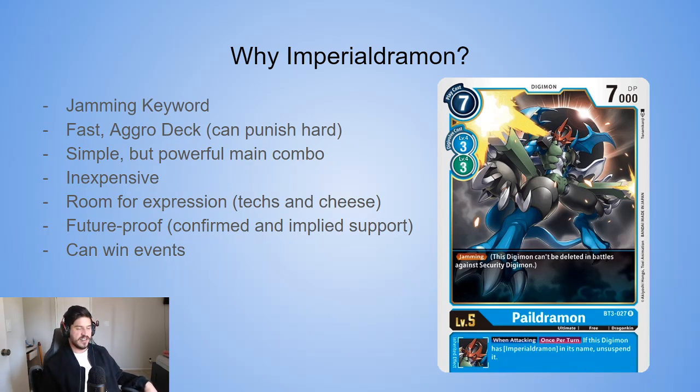Imperial Dramon is a fast and aggressive deck, capable of getting multiple attacks out in one turn seemingly out of nowhere, so it can steal games very easily. The main combo is very simple — it's just a three-card combo. Because it's a blue deck, it has a lot of inherent draw power. The deck is also relatively inexpensive to build from scratch, especially compared to other TCGs like Yu-Gi-Oh or Magic. You can get into the game and start winning for about $160, give or take.